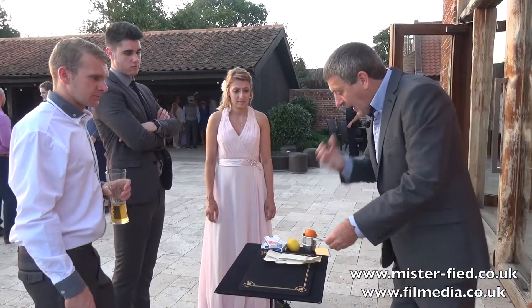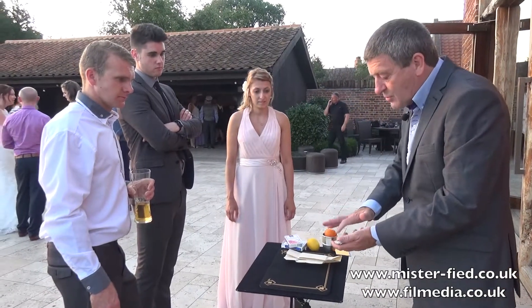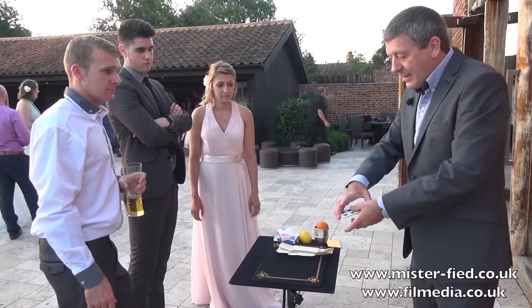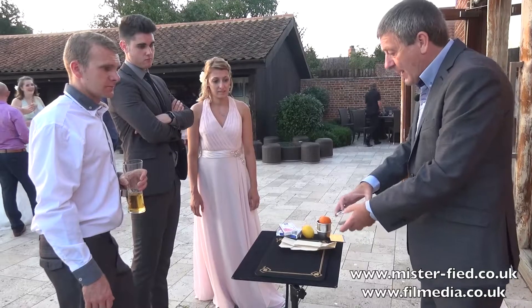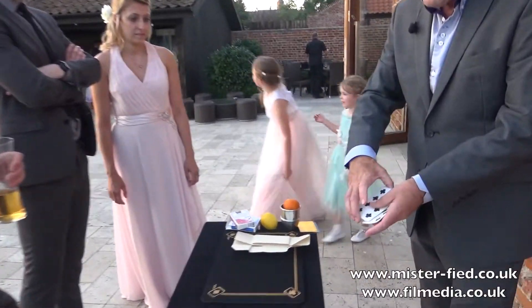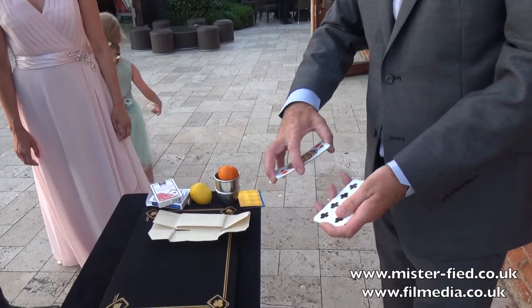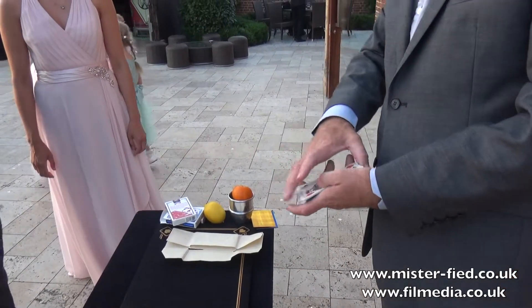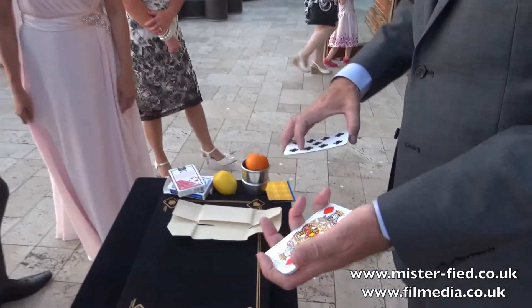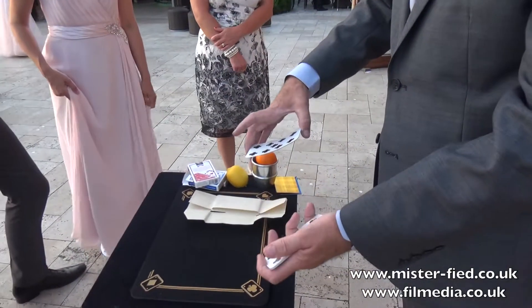My grandfather used to do the same thing — scam people out of money. And he used to use these cards; these are exactly the same cards my grandfather used to use. All the cards in the pack are the one, two, three, four, five, six, seven, eight — the nine of clubs. Every single card in the pack is the nine of clubs, apart from one card, which is a picture card. Now, you call it a picture card because there's a picture on it — that's clever, isn't it, Dave? But all the cards in the pack are the nine of clubs.